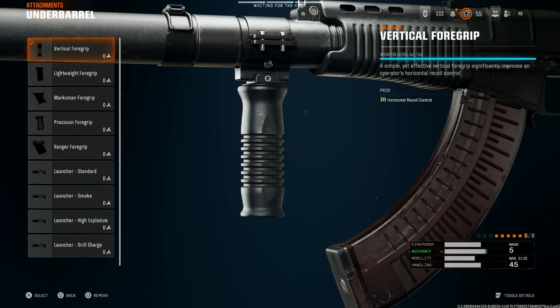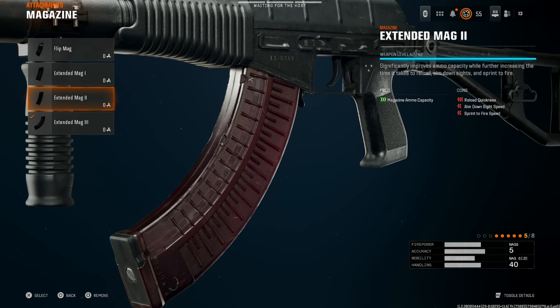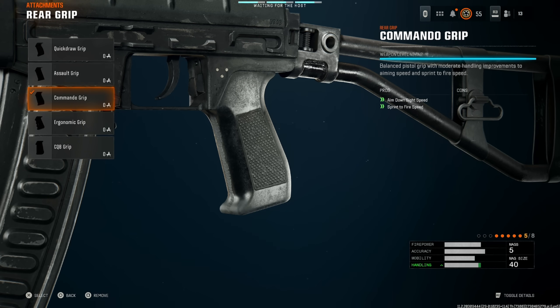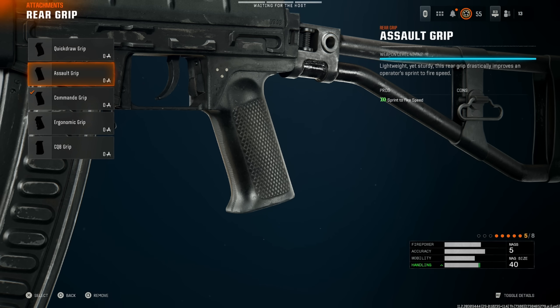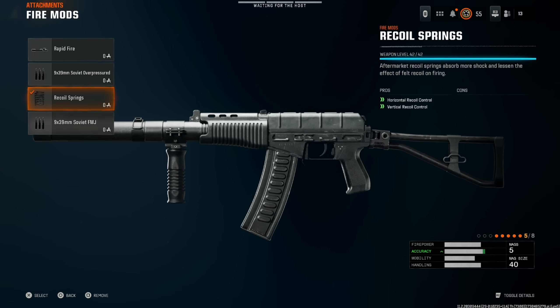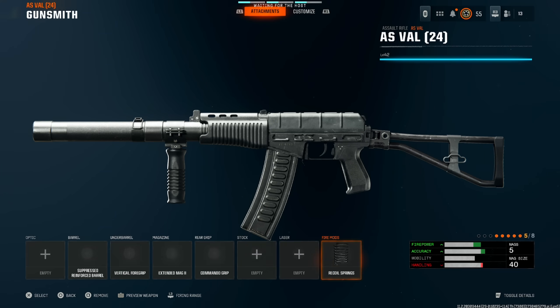Next, the vertical foregrip for horizontal recoil — if you don't care too much about that, go with the ranger foregrip. For magazine, extended mag two is recommended, though I personally use extended mag three since the players I face aren't pro-level. Extended mag two is the better option for most people. Then commando grip for aim-down-sight speed and sprint-to-fire speed. Finally, recoil springs — this weapon does not need rapid fire at all. It's already extremely fast and rapid fire would actually be a hindrance.